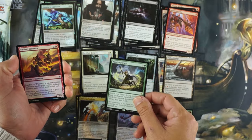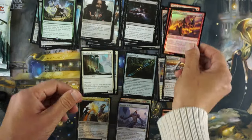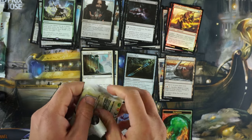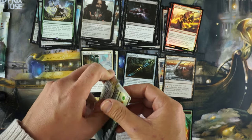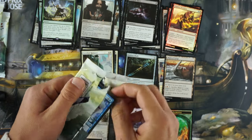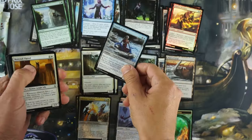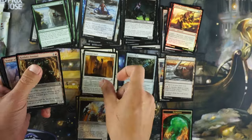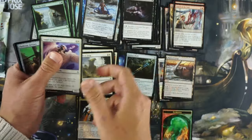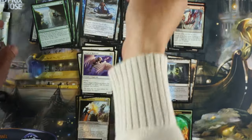Here's Nissa's Renewal — it's actually foil. For sealed that could be pretty good actually. Six mana: you get to put three basic lands onto the battlefield tapped, shuffle your library, and gain seven life. Not bad. At six mana in sealed I don't really want to be doing that, but if you're trying to get a good Eldrazi out, it could be good. We've also got a red-white dual land, which is not something you really want in sealed.